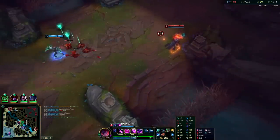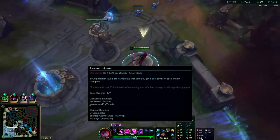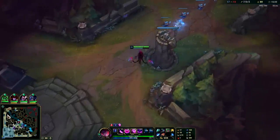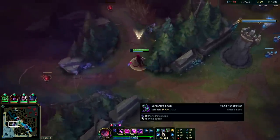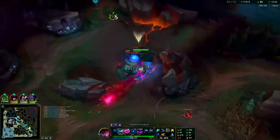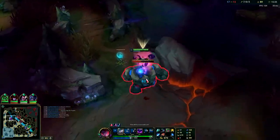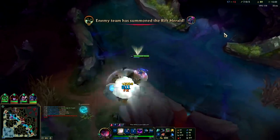Our ultimate is up, now is a good time to look for a roam. We're also missing some Ravenous Hunter stacks — we haven't gotten the Samira kill yet. Samira is really fed, I don't know if we can get her. Only moving at 380, seems kind of slow for having tier 2 boots. Kled's top, Warwick's top — I could probably intercept Warwick and kill him.